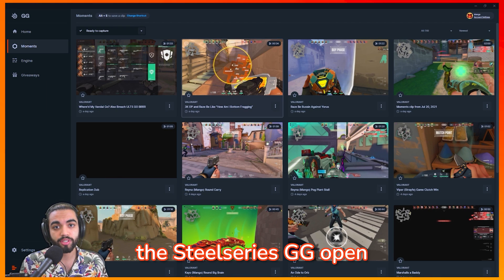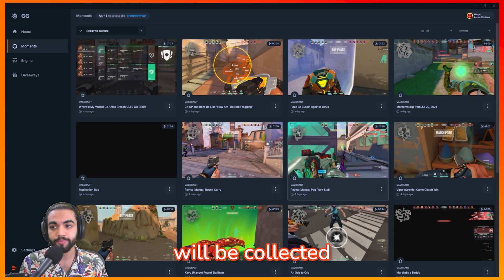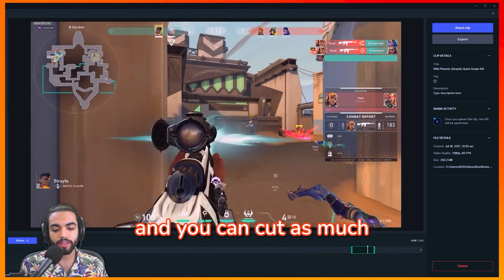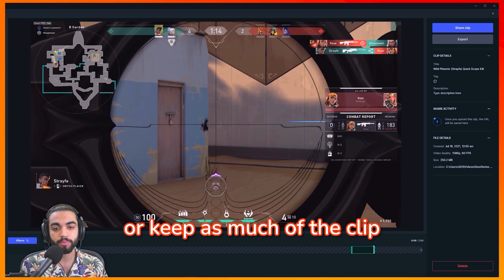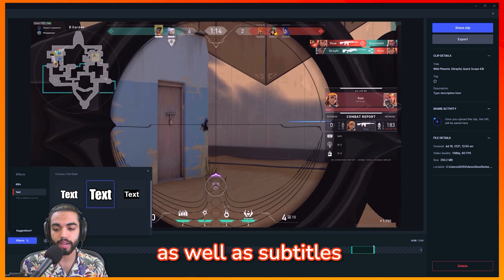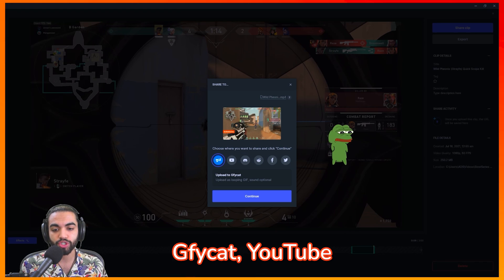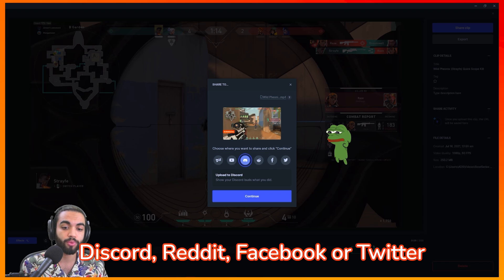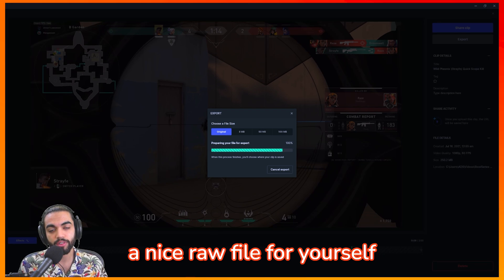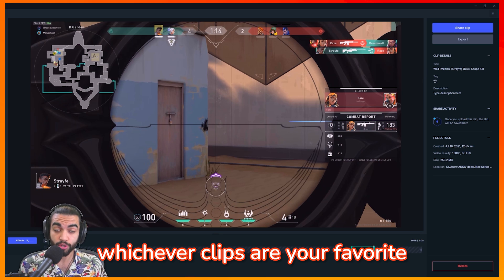Now that I have SteelSeries GG open, I'm gonna go to Moments — this is where all your highlights will be collected. You have the timeline at the bottom and you can cut as much or keep as much of the clip as you'd like. You can add effects, add GIFs to your clips, as well as subtitles if you're feeling fancy — I love that this has that right off the bat. Then you can share the clip via GIFCAT, YouTube, Discord, Reddit, Facebook, or Twitter, which I find super neat. You can also export the clip if you just want a nice raw file for yourself. You can change the title for each clip, add descriptions, and favorite whichever clips are your favorite.